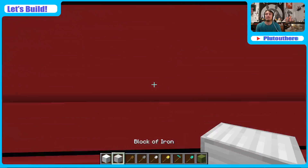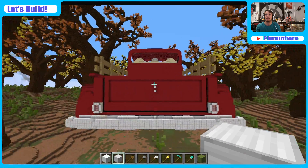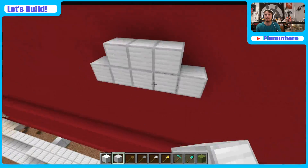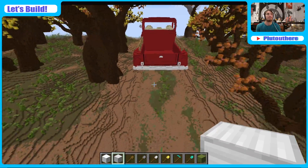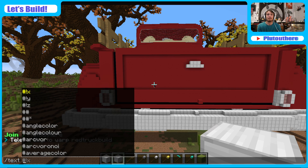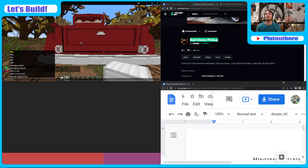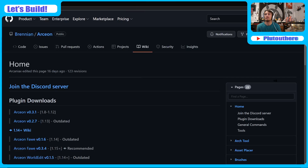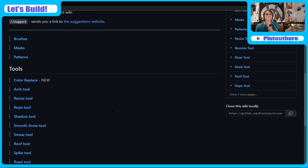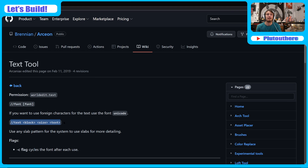We could just grab this, stay centered with the rest of the build here, and probably do like one of those spots there. Just kind of do literally that, maybe that — boom, done. And then if we really wanted, I could do Chevrolet. I forget what the command is — I need to go to the Arcanax wiki, 'cause he's the one with the text tool brush patterns. There it is — so block size text, that's all I wanted to see. When I type slash text, can I do help there?